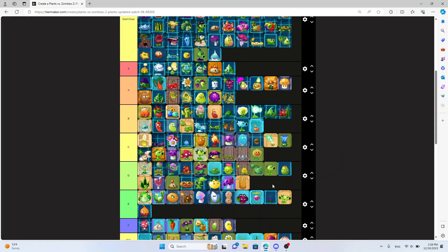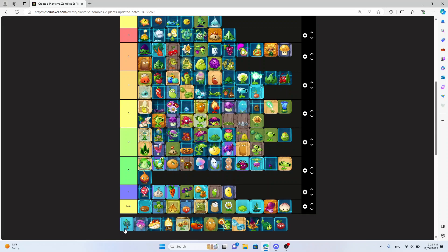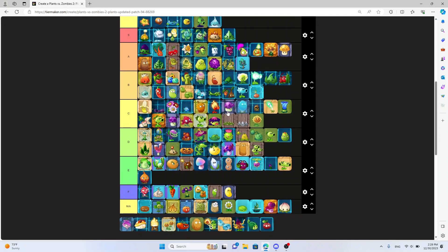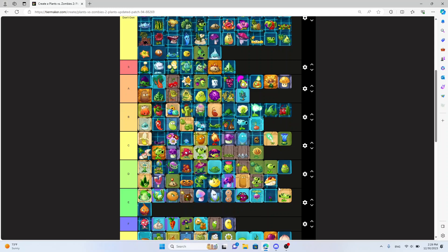Tall-Nut — D tier. Why would you use Tall-Nut when Primal Wall-Nut is right there? I guess if you don't have it you'd use Tall-Nut, but even then I'd use Endurian. Threepeater — D tier, I don't think I need to explain myself. Time Warp — it's good, teleports them all to the back of the lawn, really nice. Maybe S tier but it has a really long recharge, so A tier. Tile Turnip — NA for me.